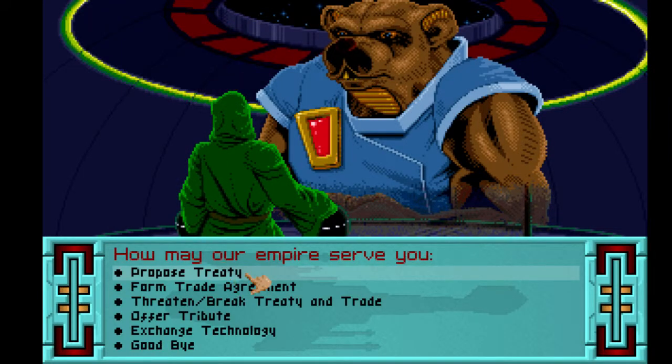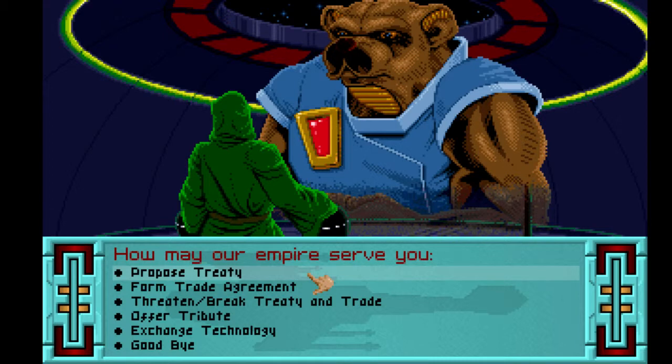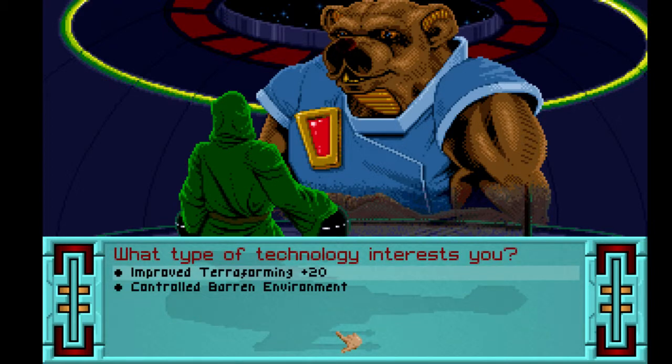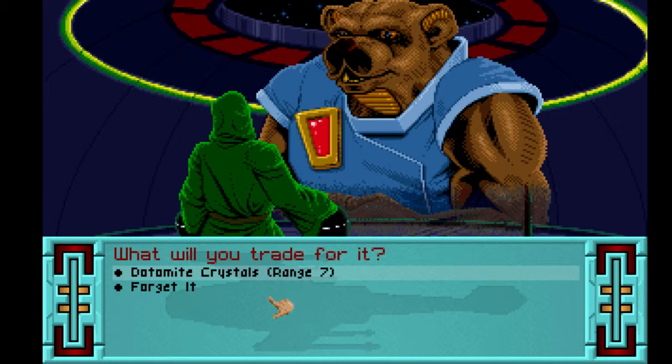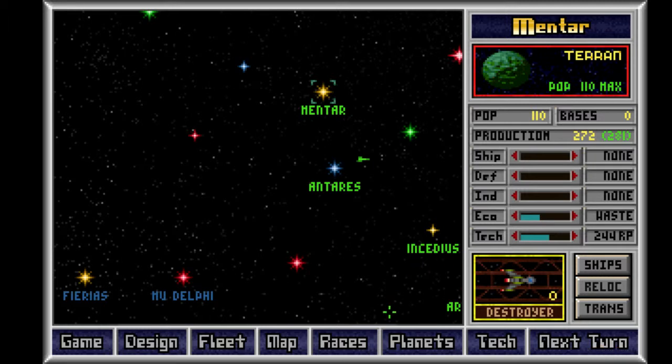Does that mean I actually know where their things are? I can see the Cronos. I wonder if you're just permanently at war with all these races? The Bulrathi — can I get some sort of trade treaty going? Form trade agreement. I hope this isn't just like me paying them. Exchange technology — improved terraforming. What will you trade for it? Dotamite Crystals? I think Dotamite Crystals are fairly advanced technology for what they have, so I'm not going to do that.